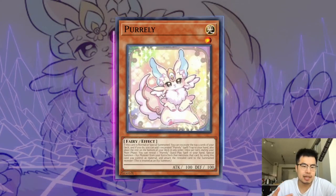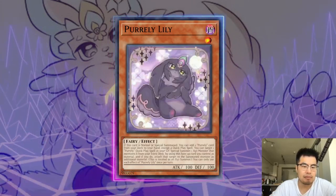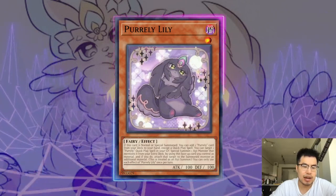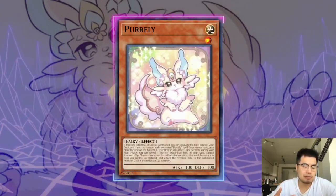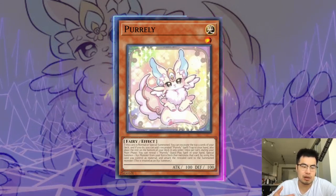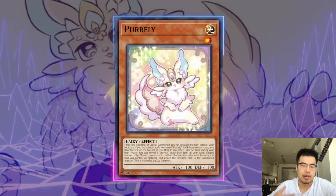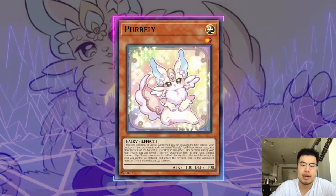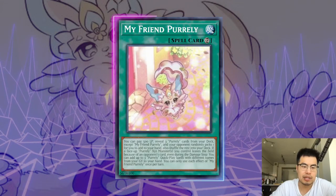The first thing to notice is that Pirelli Lily is actually once per turn. It allows you to add any non-Quick Play Pirelli card from your deck to your hand. And then Pirelli is actually not once per turn, so you can keep spamming it to the board and continue to look at the top three cards of your deck — kind of like Sky Striker Area Zero — and then add one Pirelli card that you excavate to your hand. Typically, they bank on this card: My Friend Pirelli.